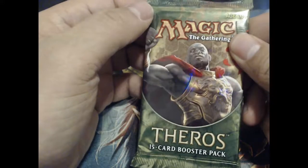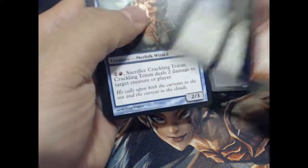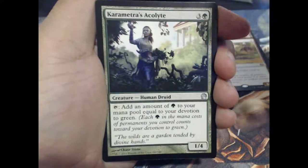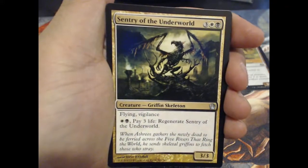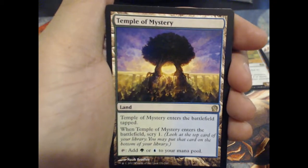Here we go with a Theros. Vanquish the Foul, Commetra's Acolyte, Century of the Underworld, and Temple of Mystery.